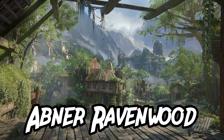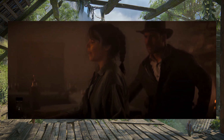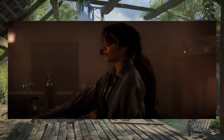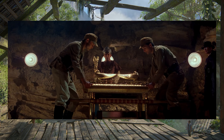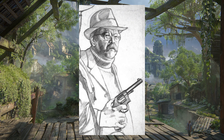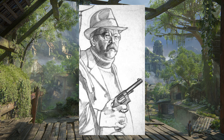Abner Ravenwood. Abner Ravenwood was Marion's father and was also Indy's mentor. Indy was Abner's best student, but after unseen conflicts involving Indy and Marion's relationship, Indy and Abner never spoke again. Abner was obsessed with the Ark of the Covenant and was even the person who found the headpiece to the Staff of Ra. Despite Abner being a very prominent character in Indy's life, he's never made any on-screen appearances aside from concept art and cancelled projects.